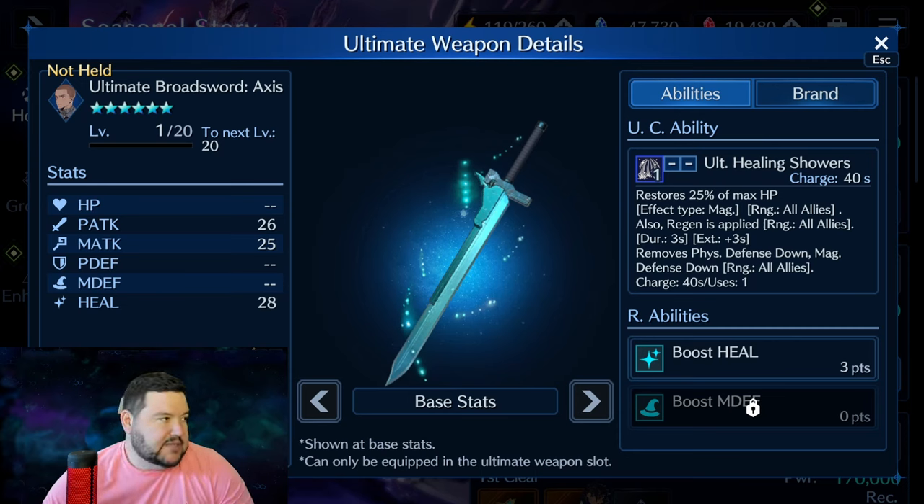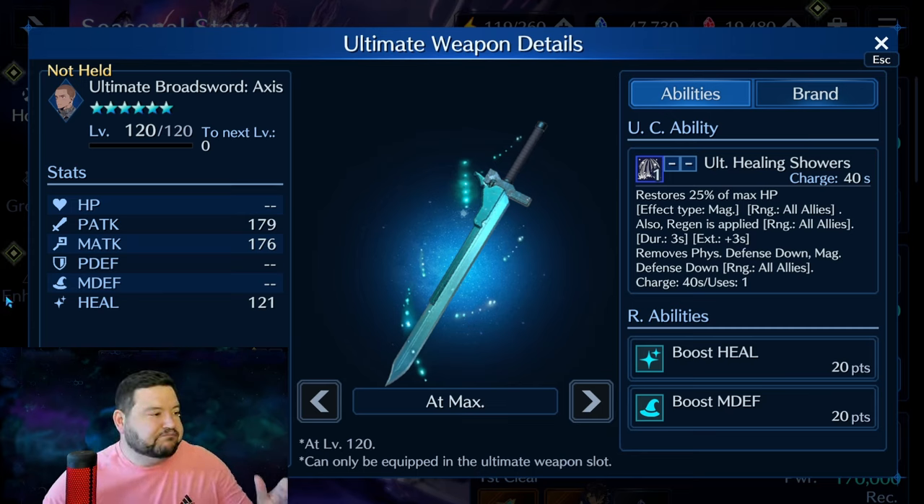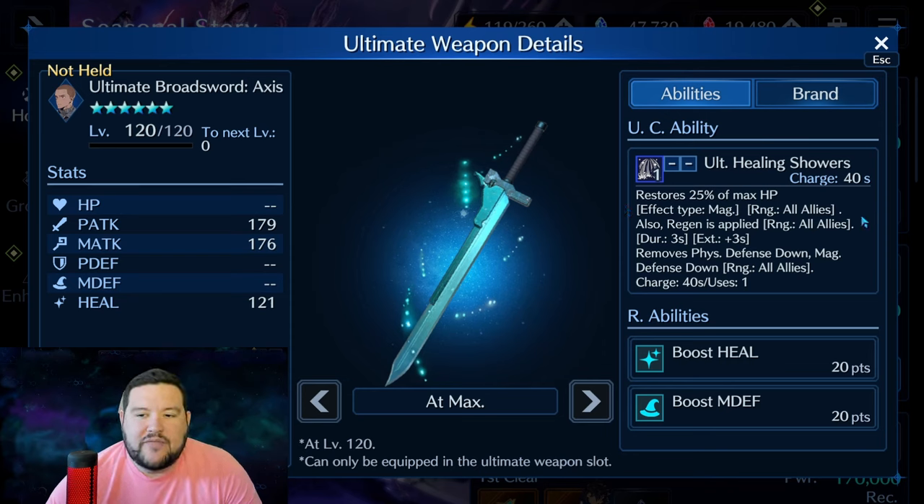Before I get into what it does, I want to note that at the moment it doesn't seem like there's any way to overboost these weapons. They come out at six-star and you can increase them all the way up to level 120. The R abilities are increased by raising that level — at levels 20, 40, 60, 80, 90, 100, 110, and 120 you get an increase in the R ability, all the way up to the max stat shown here.